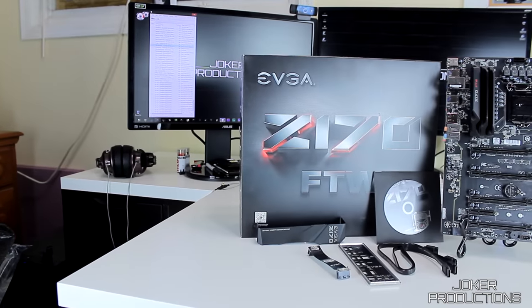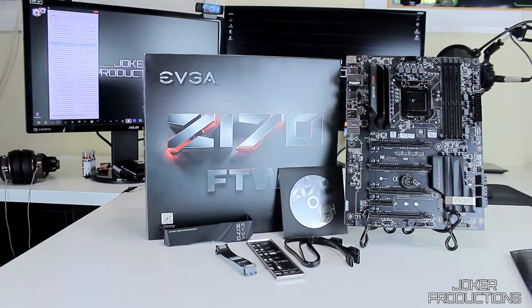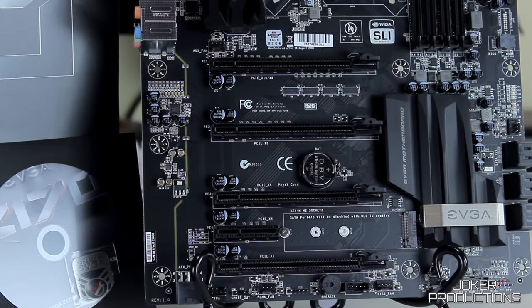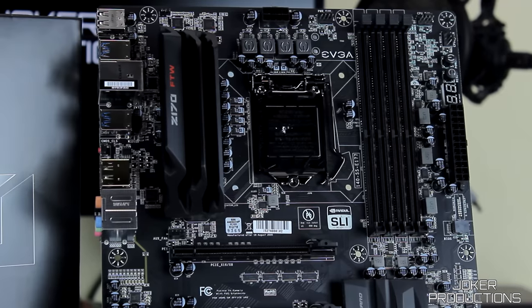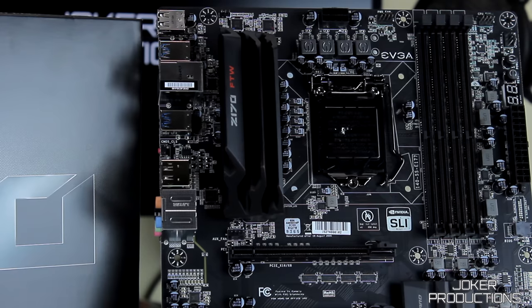For the motherboard I got the EVGA Z170 FTW edition, which was $220. They had the Classified board which has a few more bells and whistles, but it is $400 and I just couldn't really justify that expense since this is not going to be my daily driver system — it's going to be just a test system — so I didn't really need the extra frills that come with the Classified version of the EVGA Z170 board.